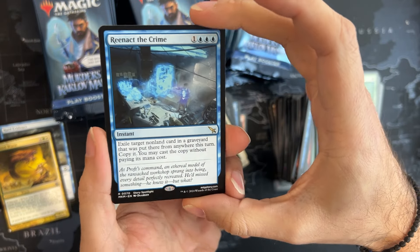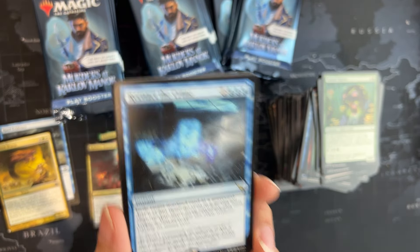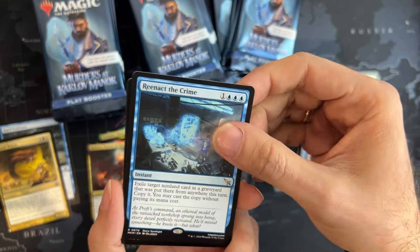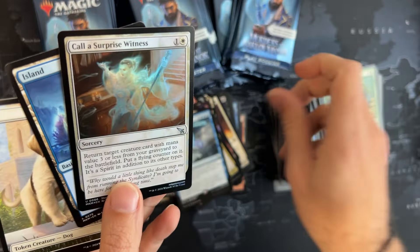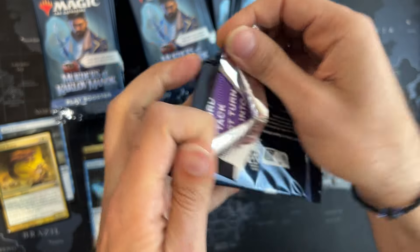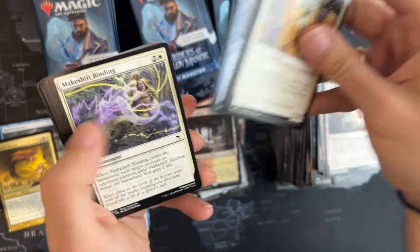Oh, Bring the Crime — take a look at this one! Exile target card in a graveyard that was put there from anywhere this turn — like Omniscience, for example, just throw it in the bin, copy it, you may cast the copy without paying its mana cost. So we get Omniscience five turns earlier — that's a strong card and this deserves a mythic spot. I'm not sure how the prices are gonna be for those hits, but it's definitely an interesting card.